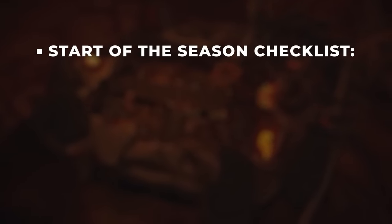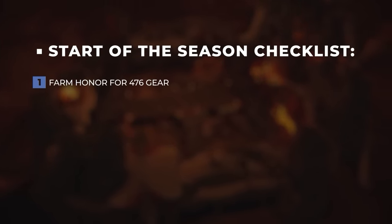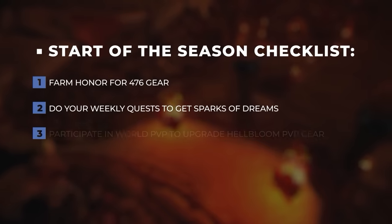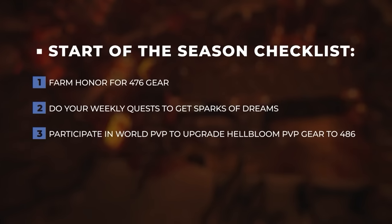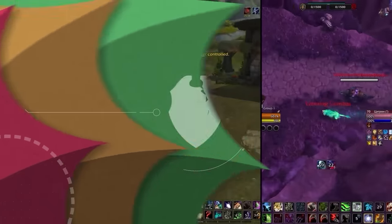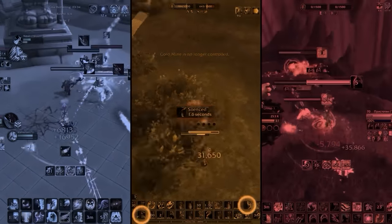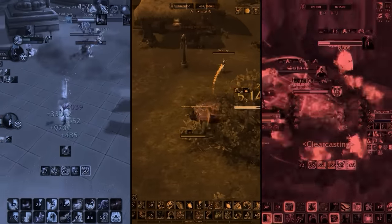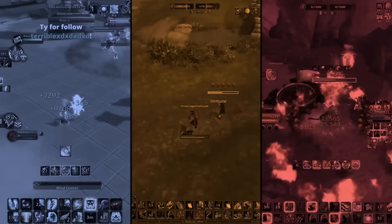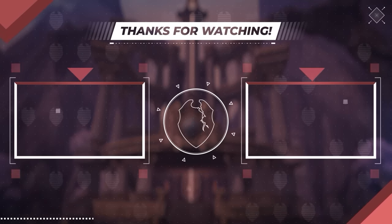To recap, what you must do at the start of the season: ensure you have 12,500 Honor for the full Honor set, as it's going to be more powerful than your Conquest gear; do your weekly quest to collect Sparks to make your crafted gear; complete the World PvP quest to gain Trophies of Strife and upgrade your bloody token gear; and cap in Rated PvP every week to gain three vault slots. Dragonflight Season 3 gearing is really simple this time around — if you geared up in Season 2, you should have no teething problems. Make sure you subscribe to stay updated on all your arena needs.